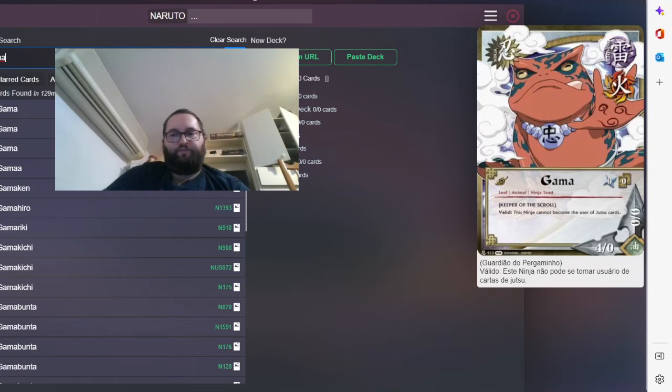Yama — this time around we only use him because he's a zero-drop that has a Lightning symbol. We don't really care about Fire in this deck. His effect is kind of weak, but he has good stats — four-zero for turn zero is really good.